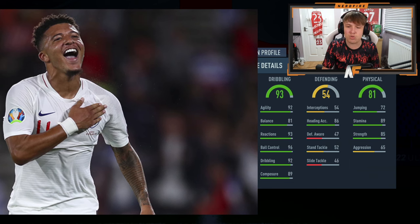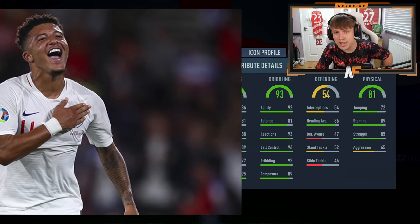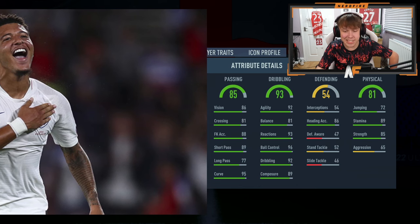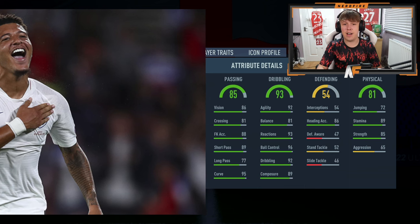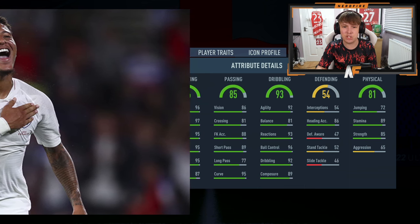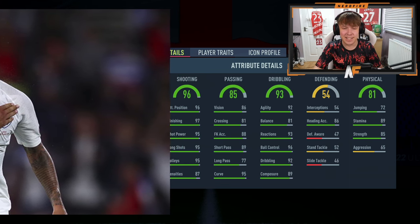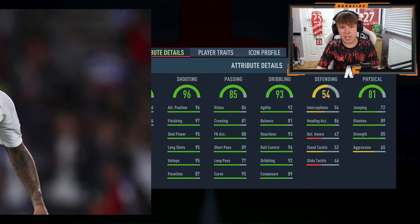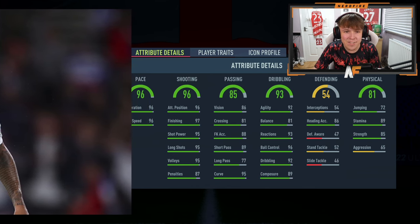92 dribbling overall. On to passing — 85 passing, good short pass, decent free kick accuracy, curves 95. Not the worst stat so far. On to shooting — 96 shooting! Oh my god, who is this? That is massive. 97 finishing, 95 shot power, 95 long shots. Okay, the final stat is pace — and it's 96! 96 pace, 96 shooting, 85 passing, 93 dribbling — who is this? This is looking very promising.